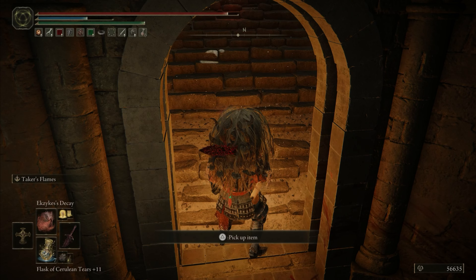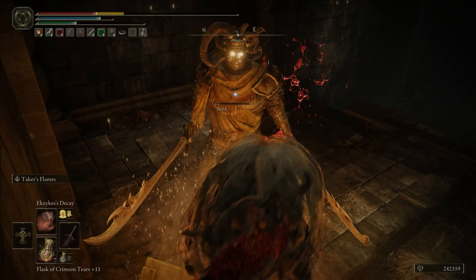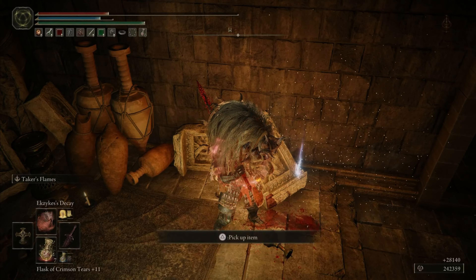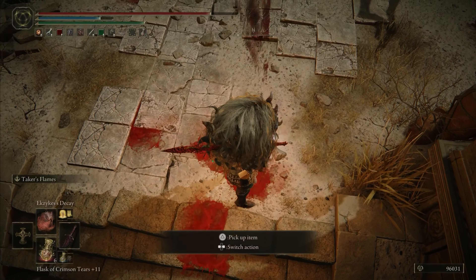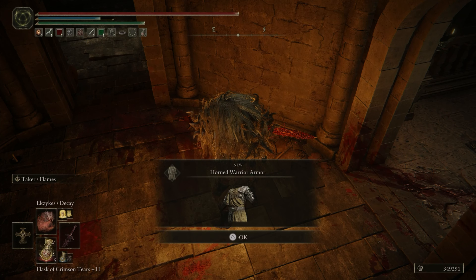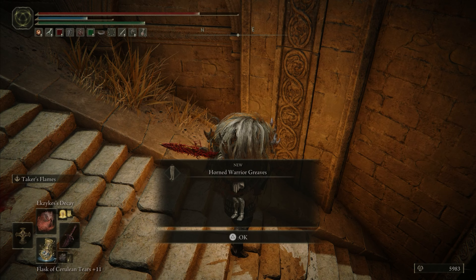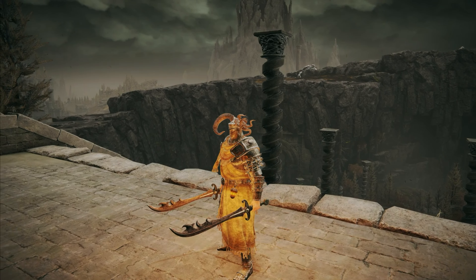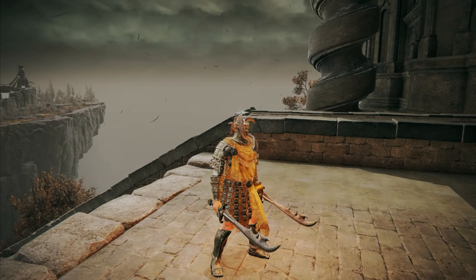We took him out and were able to get something to drop — we got his contents to drop. We got the sword, the helm, the armor, and the greaves. You have to do this a couple of times; it took me approximately about 30 something minutes just to get his full armor set and weapon. Here's the full set, check it out.